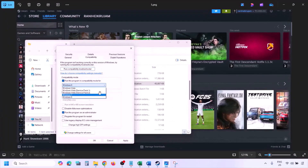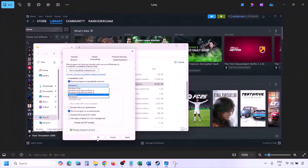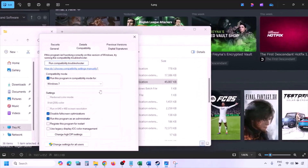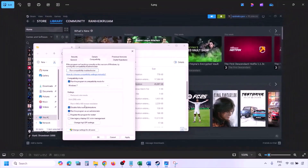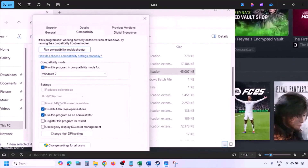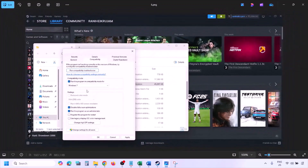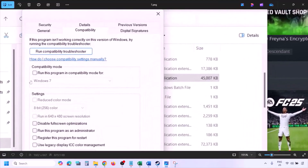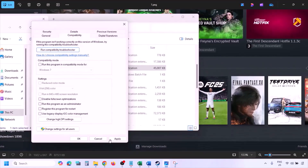If still not working, select Windows 7 in the compatibility mode, hit Apply, click OK, and launch the game and check. If still not working, put a check on Disable Full Screen Optimization, hit Apply, click OK, and check. If none of these work, uncheck all the boxes, hit Apply, click OK, and follow the next step.